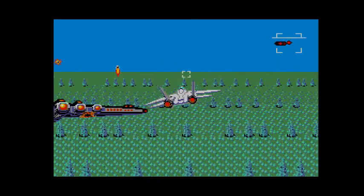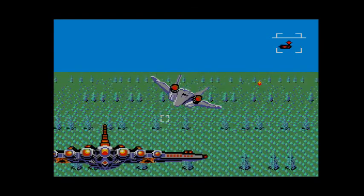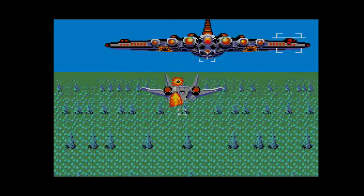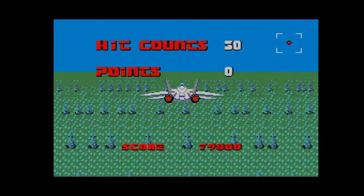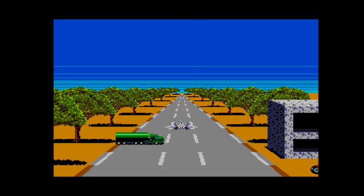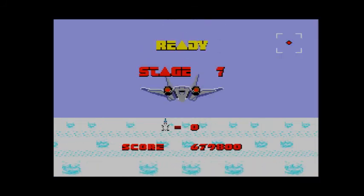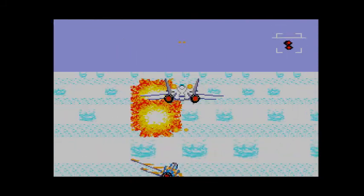Sega also threw in some boss fights. You'll encounter a flying fortress at the end of every 6th stage that you must shoot down while avoiding all the missiles it spits back at you. Despite its fearsome appearance, just a few hits will bring this beast down. That's followed by a brief interlude scene with your jet landing on an airstrip to refuel, with a cameo from the Hang-On motorcycle rider. Then it's back to the air for more aerial combat. In essence, the game is three 6-level segments, each concluding in a duel with the fortress.